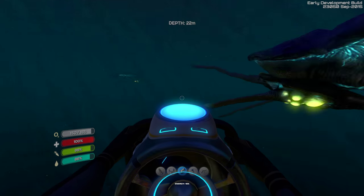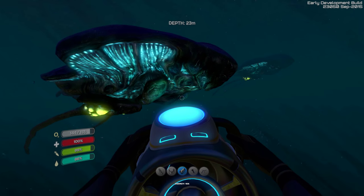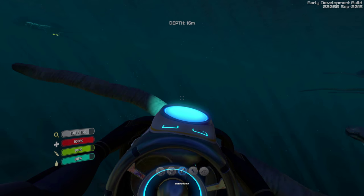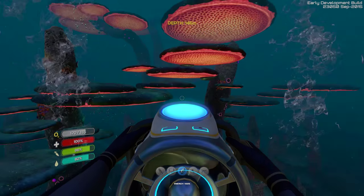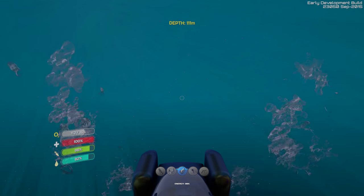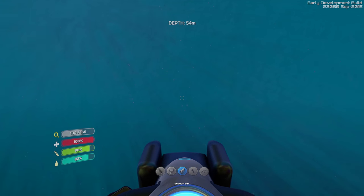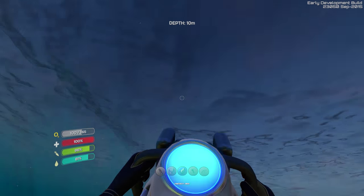Ladies and gentlemen, we found the sea whales! I was looking all over for these - I tried to find them again the other day and just couldn't. I didn't know where I found them. But I know I'm on the right track to the mushroom biome because we're passing our old buddy Carl, the sea whale. It's a sea whale noise. Let's head on out to the mushroom biome. Here we are - ladies and gentlemen, we found it. Let me go up and get some air. As you go down in depth, you do use your air faster - your O2 depletes a lot quicker. Best case scenario, we have just under three minutes of air.